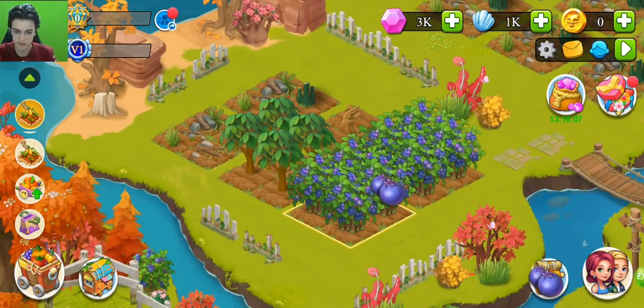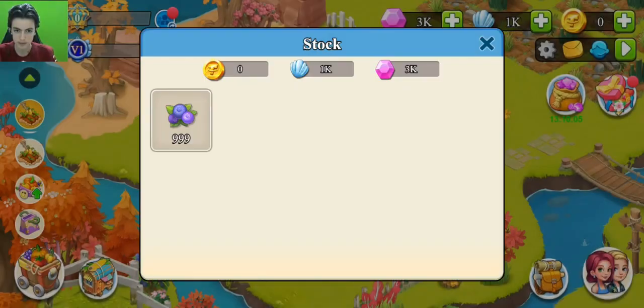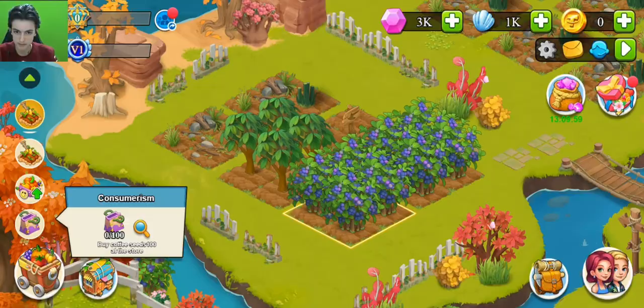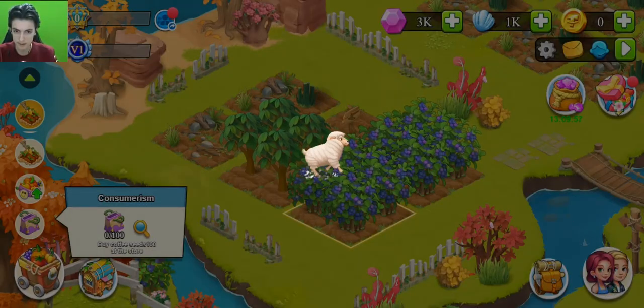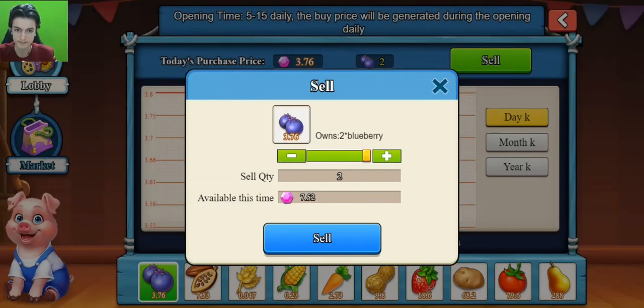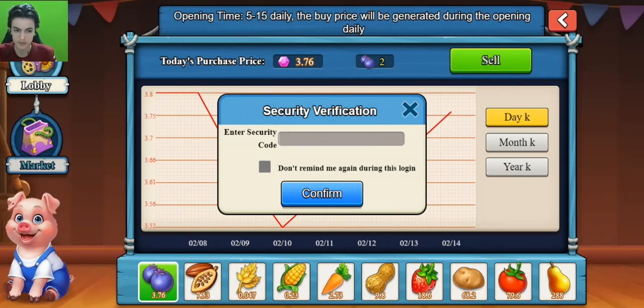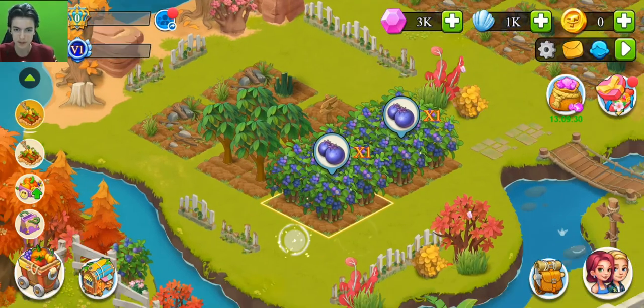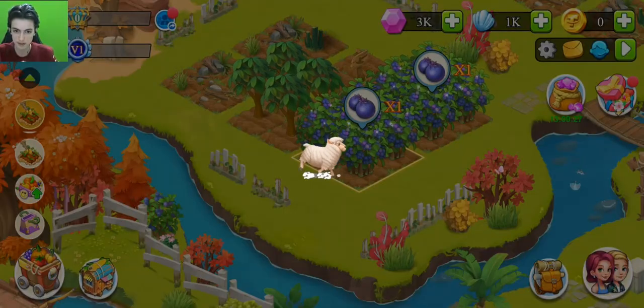This is the stock section where you can see your stock and complete tasks. This is the market section where you can sell your foods. For example, we got two foods — click sell and we get 7 games. After you click sell, enter your security code and click confirm. It was successful — we sold all of them and got a profit. This is how you make money.